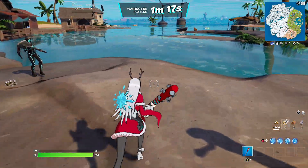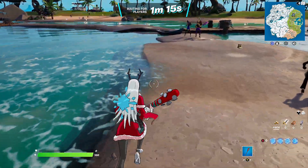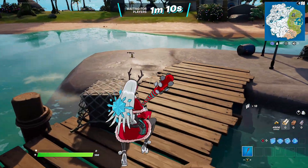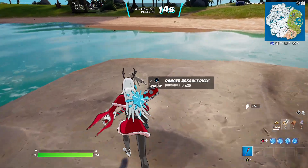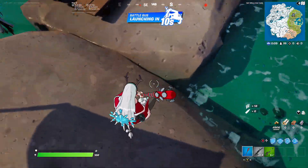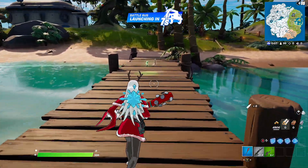So here we have Reyna in the pre-game lobby with the back bling on. I'll be removing the back bling in the gameplay, but as you guys can see, when the back bling is equipped, the hair is kind of stiff. The back bling kind of stops the hair from moving, so just something to note about this skin.